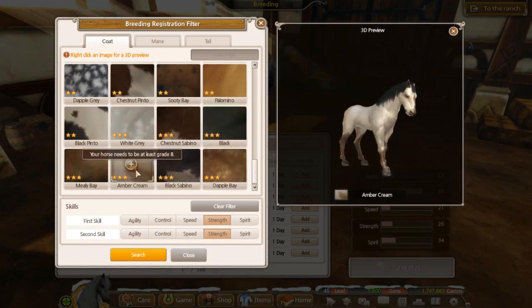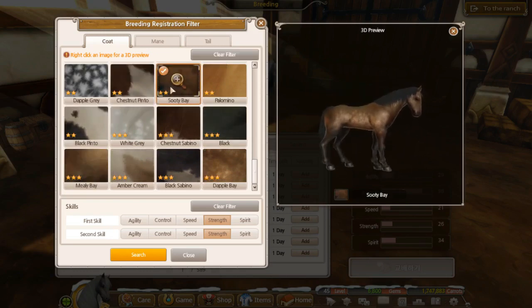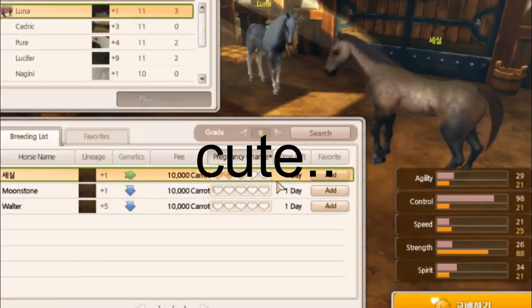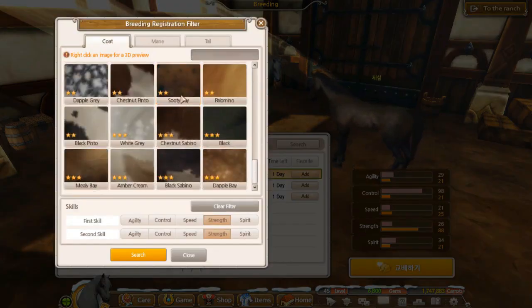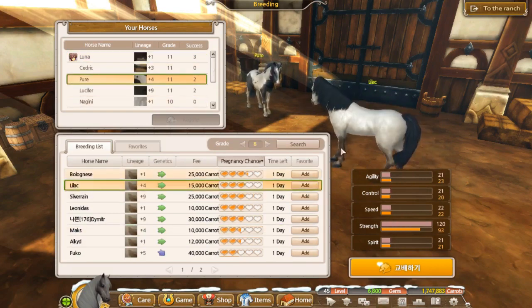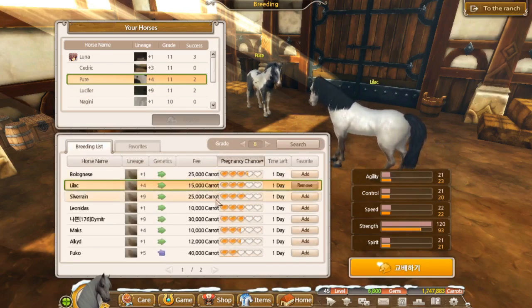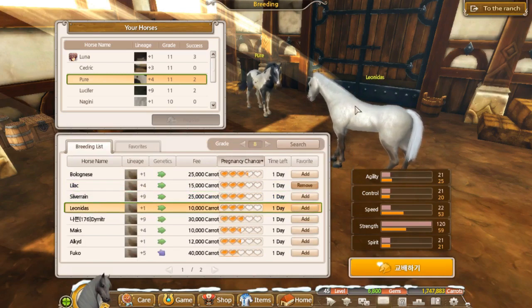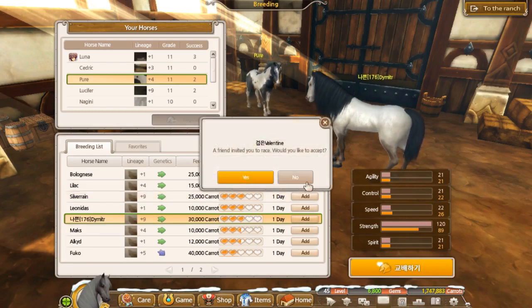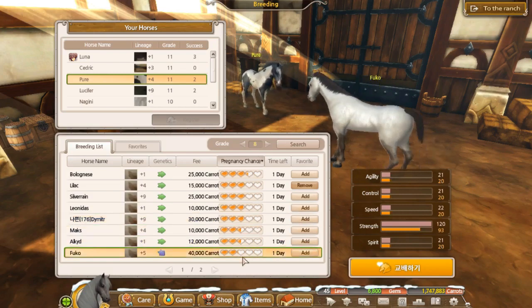I love a double bay and an amber cream - pretty city bays too. I actually like city bays but they'd have to be a strength horse because they're only two stars. Let's look at the amber cream strengths - there's lots. They need to be good stats. Lilac's good. Let's use favorites. That one's a tall horse, good price but horrible stats. This one's really pretty but it's 30.